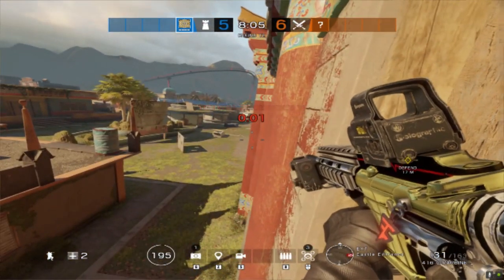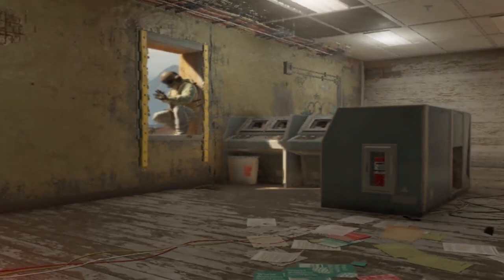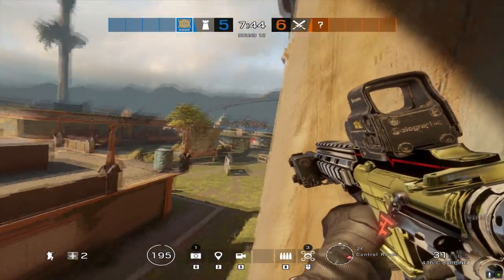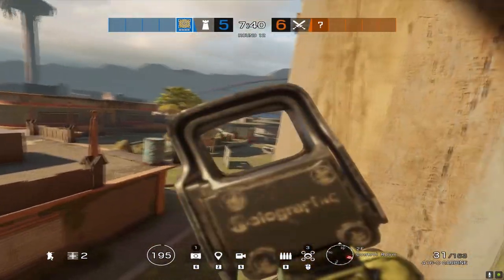You have entered an enemy. You can use the cams over here, or just put a Valkyrie cam here — you can look left and right, and that'll help you.